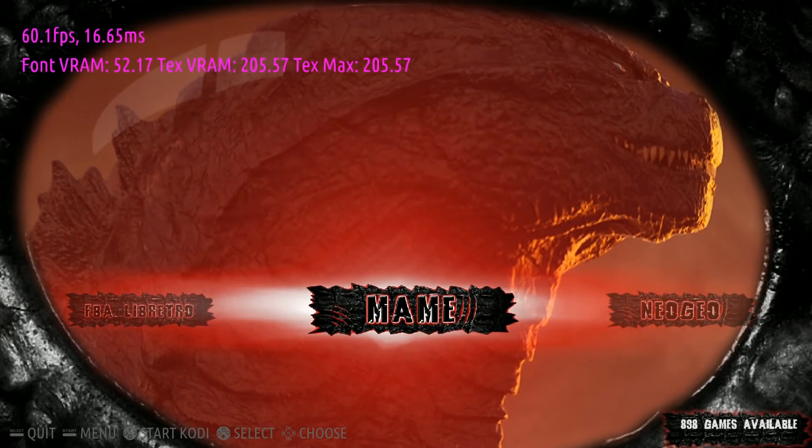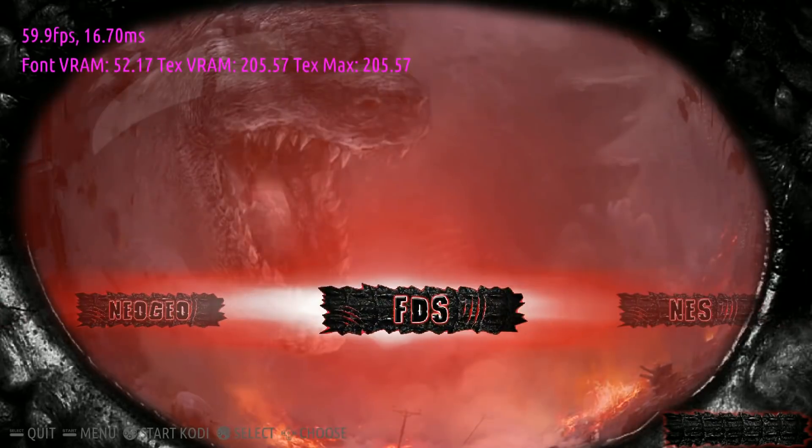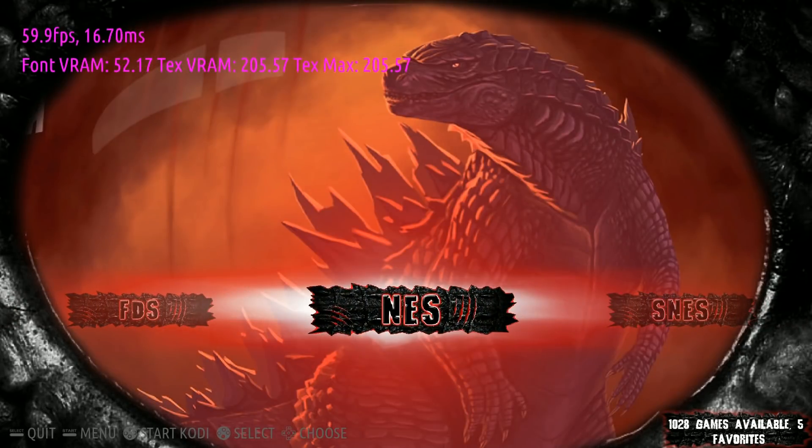Mike Oz bringing us a 64-gigabyte Recall Box image running the new version of Recall Box with a totally custom Godzilla theme. You've got to check out this intro video — I should have popped a bag of popcorn before I checked it out. And oh, did I mention there are over 18,000 titles on this image?